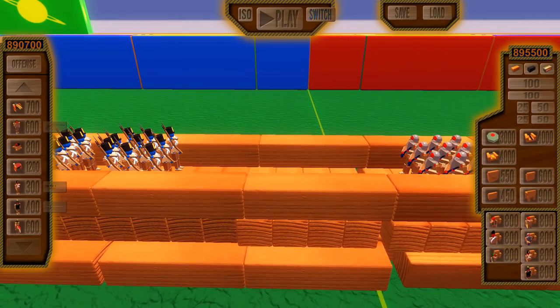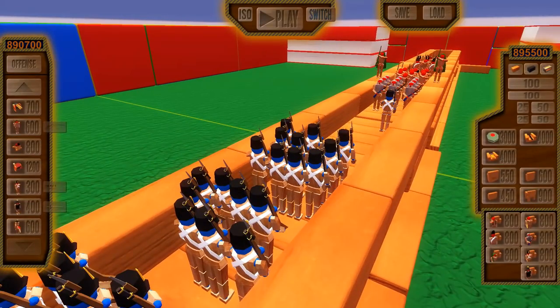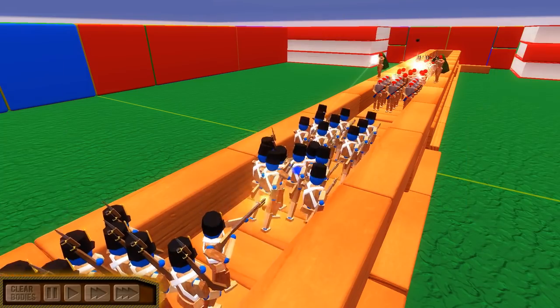The Reds have a lot of variety, whereas the Blues only have Musketeers right now, and they're just going for a full-on Red Army Yeet Charge. If you guys enjoy these videos, please be sure to hit the like button, subscribe if you haven't already, and comment down below what you'd like to see next. Let's get it popping here, boys.